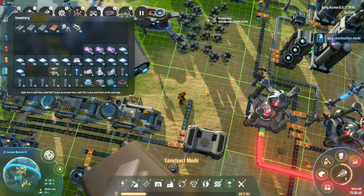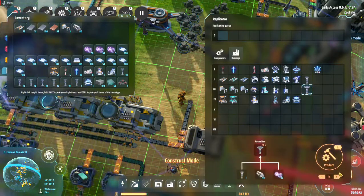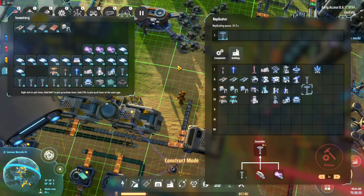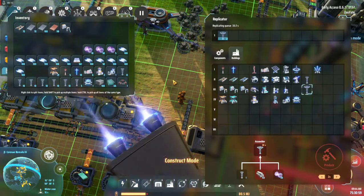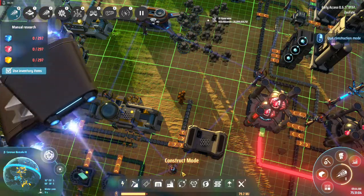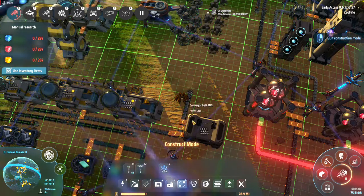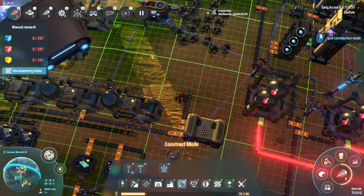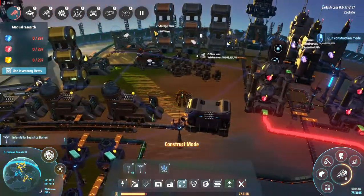We're back and as you can see we've got all the materials we need, so I should be able to make two of these. I'm only going to put one per planet right now simply because I don't have the resources or time for anything else. One is going to go in here because I need to transport the carbon mesh and pull titanium.